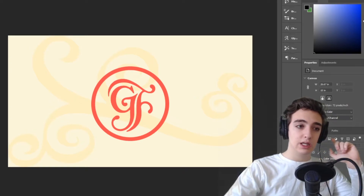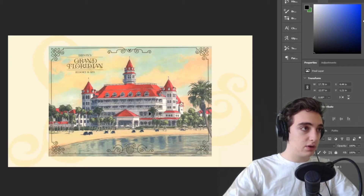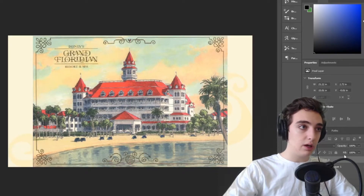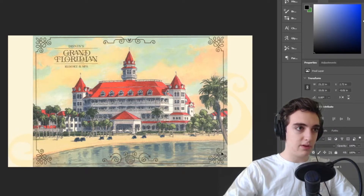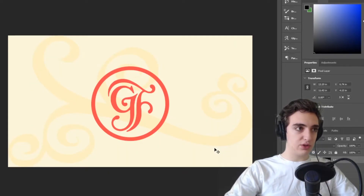I pulled back in the piece of concept art for the Grand Floridian — I used the colors from the sky for the background and the roof color for the actual logo. I love this piece of art. I debated pulling in an outside element but felt that would have been too much. So yeah, this is my design — played around with the circle in the middle a little bit.